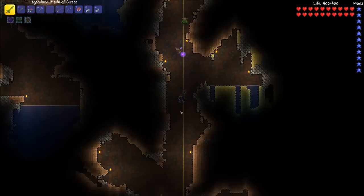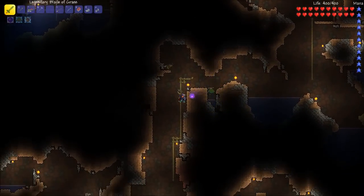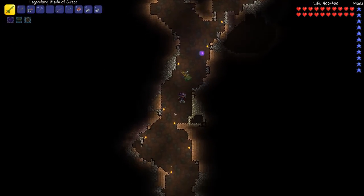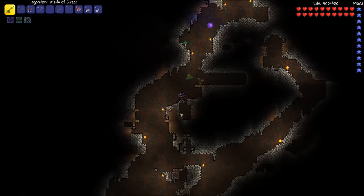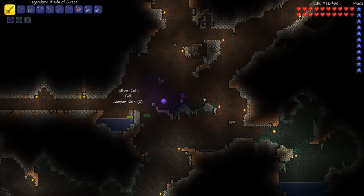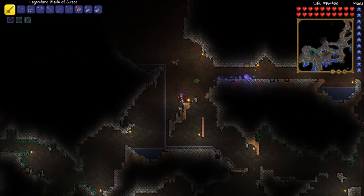I'm amazed at how good Terraria runs compared to Enteraria - this is like no lag, I'm getting 60 fps no problem. Kind of a little dip here and there but nothing near Enteraria, which is like you go up too far and it's definitely close to 1 fps. I need a mini map there we go. Sorry little baby slimes, putting you out of your misery.